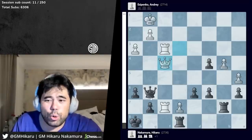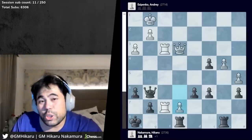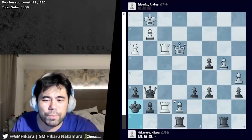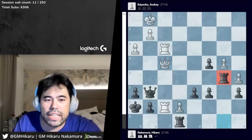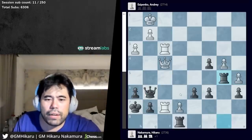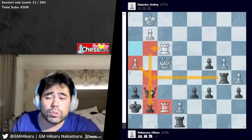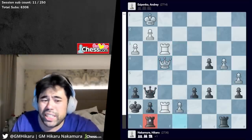I realized to my horror I had to change my idea — I went king h7. I still thought I was okay here because after queen f4, I could go rook to b5 to meet the rook g3 idea with rook g5 and be completely fine. But to my horror, after rook b5, white has h4 stopping rook g5, and just rook g3 next move — once again I have to resign the game and do not qualify. So I play rook g8 — the only move. Of course rook g3, and now I go queen e6, at least protecting the pawn, though all these pieces are so close to the black king.